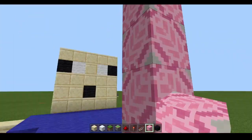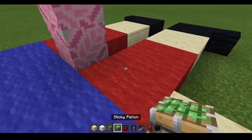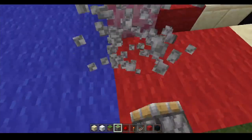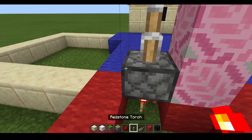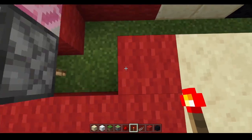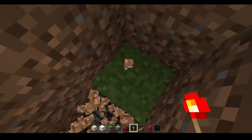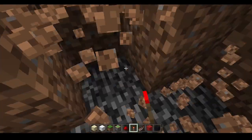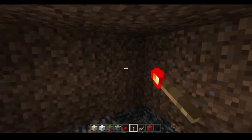My one is pretty long because I have a long penis. Okay, what you want to do is add a piston, add a redstone torch, and add another one below, and make a huge hole.